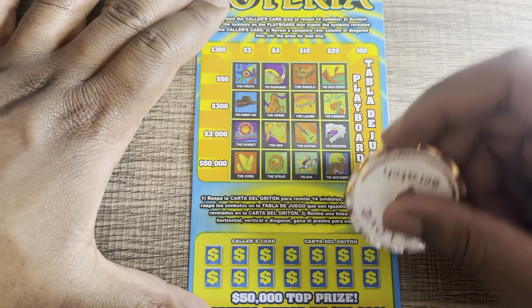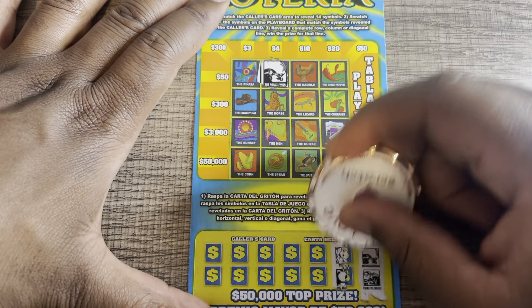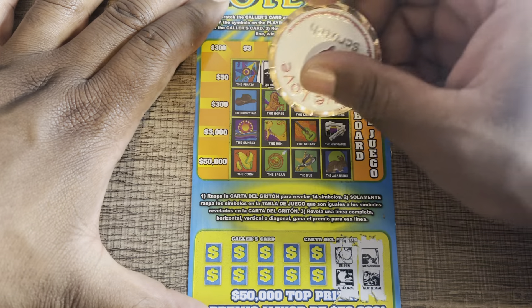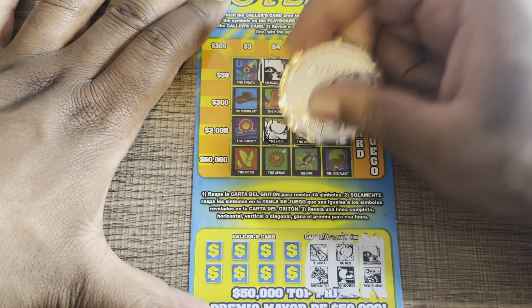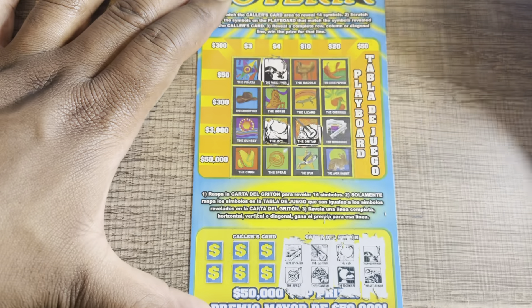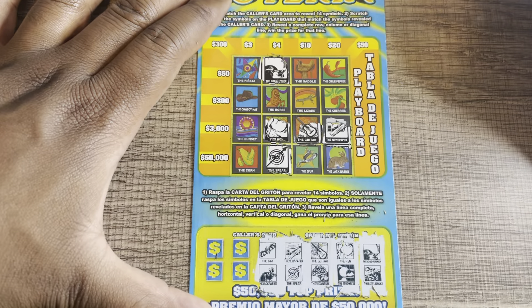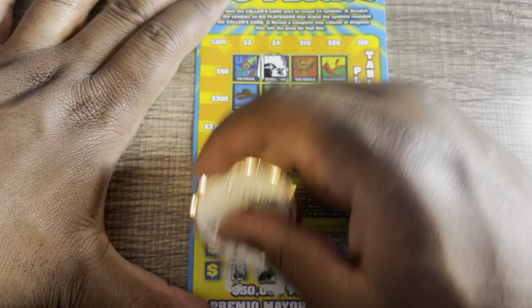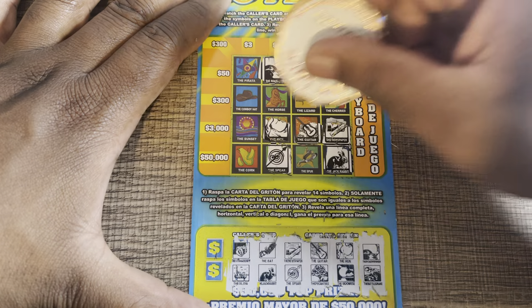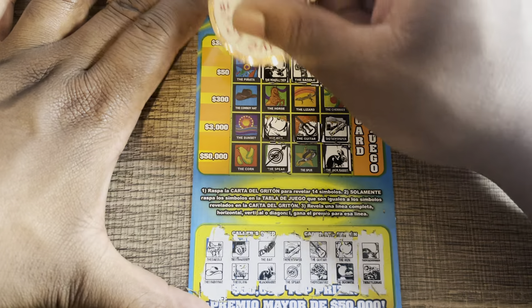Last one of the old version of Texas Loteria. Roadrunner and a rattlesnake — no rattlesnake. Hen and a moonrise — no. Guitar and a pecan tree — no. Newspaper and a spear — no. Bat and jackrabbit — no bat. Strawberries and an oil rig — nope. Come on, let's get a sunset. Saddle and a cowboy hat. So it looks like the old Loteria has one $4 win.